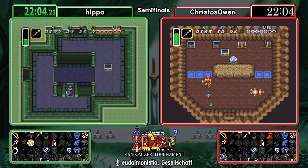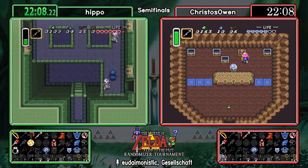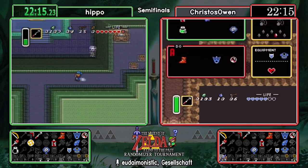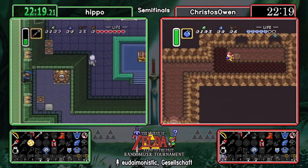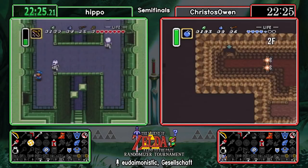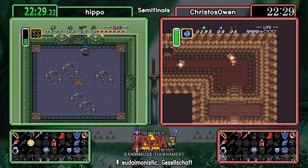I'm fully convinced that Sahasrahla — the guy in the hut that had three items where we found the lamp, just outside Eastern Palace — is a cowboy. If you've ever seen that hat, it's totally a hat. He gives us in the vanilla game the boots — basically cowboy spurs — it all lines up. It's got to be true.